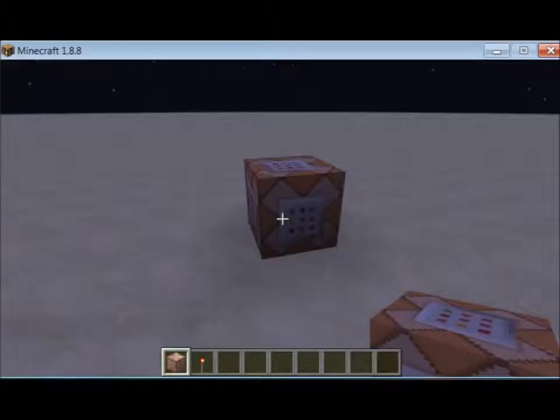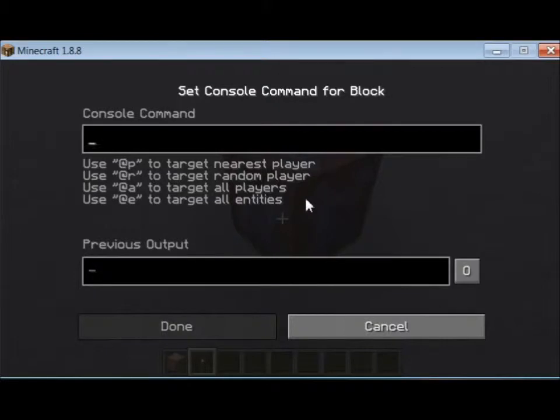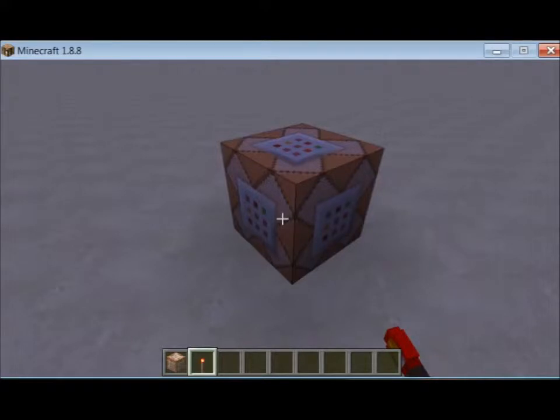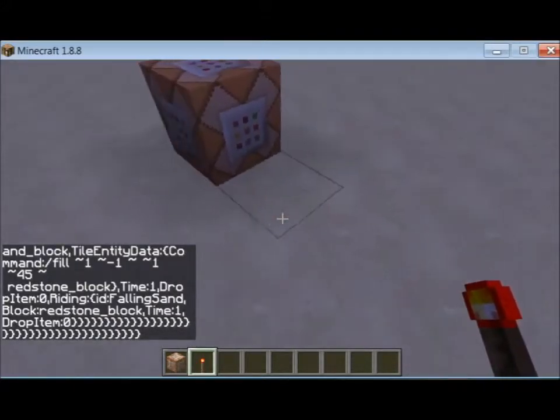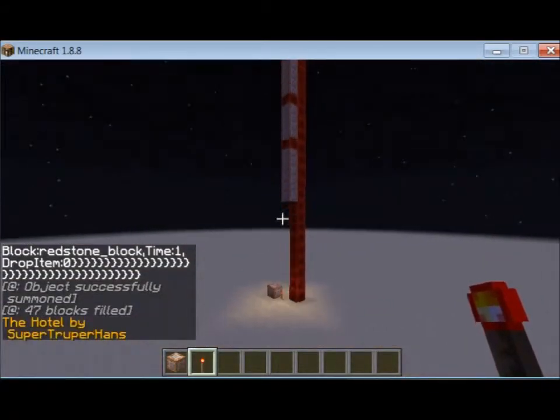I am just going to get my redstone torch. So this command — I will have a link in the description so you can check out this command yourself. I already got it, so I am going to hit CTRL+V to get it in. Now I am going to place my redstone torch right on the side and it is going to do all the magic for you.